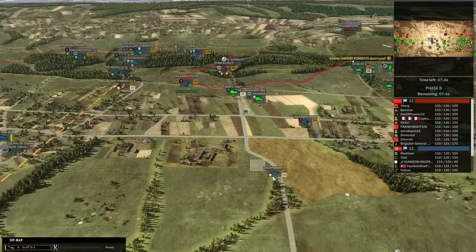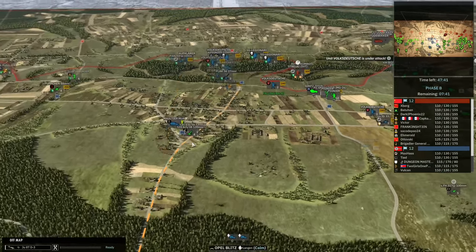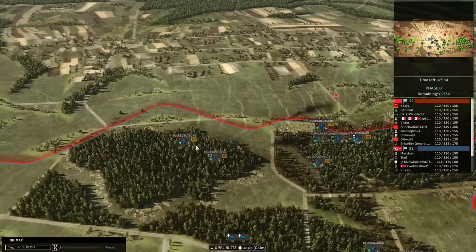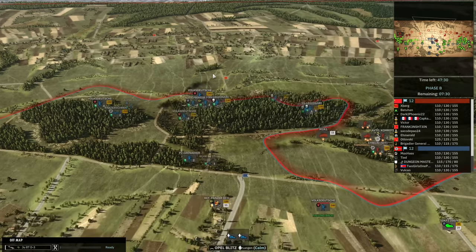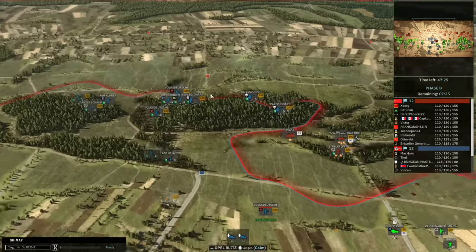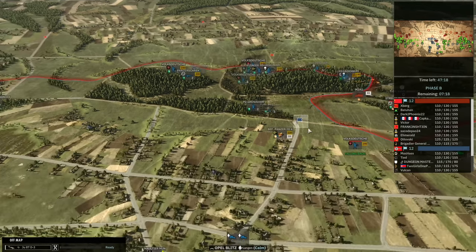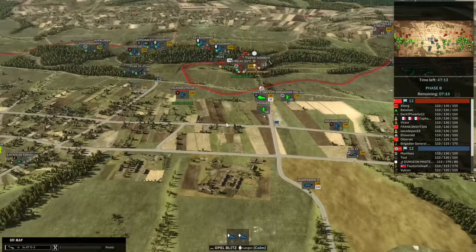My Jagdpanzer is more important than ever covering the front. A Sternpioneer is coming in, going to try and get another Pak 40 into the left side. The reason the Pak 40 on the left would be so much better is because I can utilize the range advantage over the T-34s to kill them in the open. He can't really push his T-34s forwards down this road either because I have Panzerschreck, Panzerfaust — all sorts of AT.